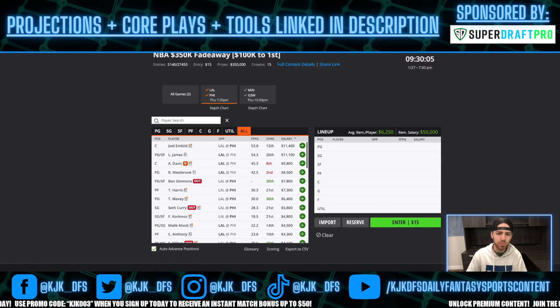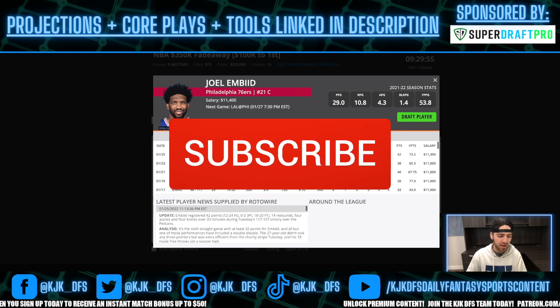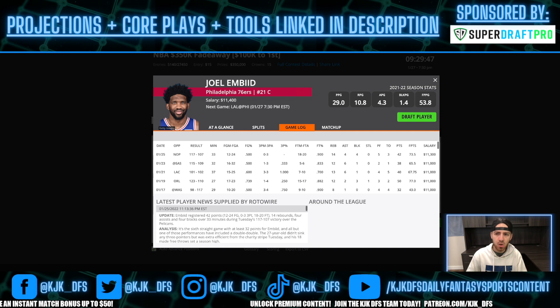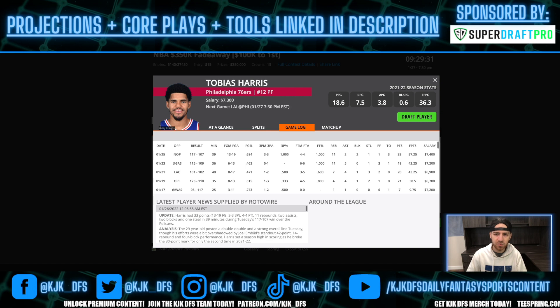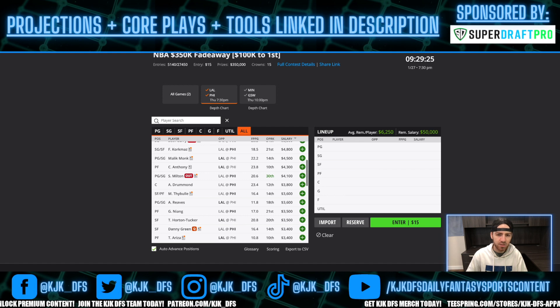Joel Embiid is a pay-up option. With no Ben Simmons on the season, we've really seen his usage stand out. He's put up 77, 67, 65, and 73 DraftKings points as of late — been an absolute beast. He is one of my top priority pay-up options on this slate tonight. And then Tobias Harris at $7,300. He put up 57 DraftKings points last time out; his usage has been high. He'd been struggling shooting on the season, but last time out we finally saw him have a good shooting game with 57 DraftKings points. His price has come down a little bit to $7,300.